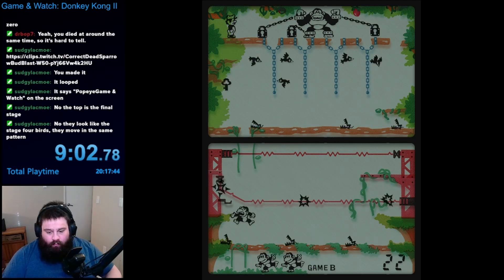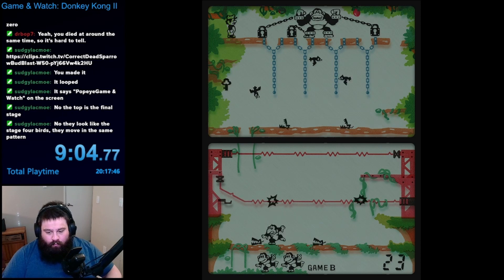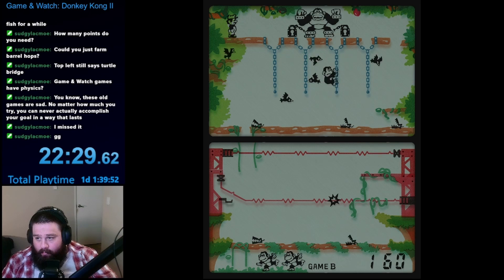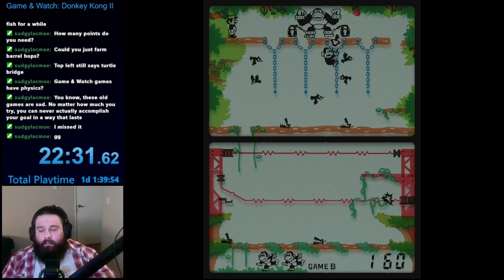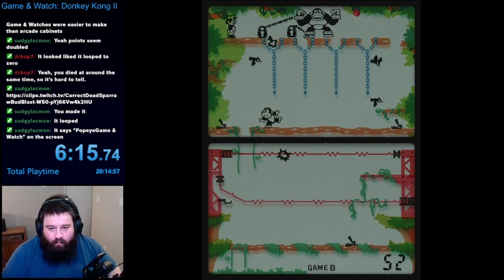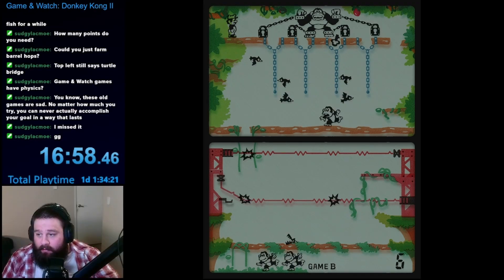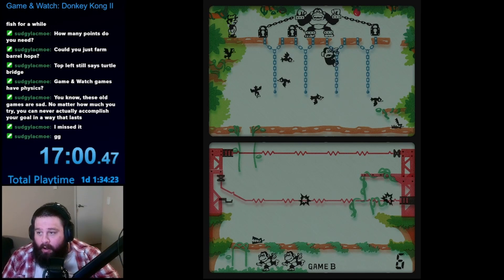After saving Donkey Kong in game mode A, I moved on to game mode B. This is where I started to run into problems. This mode threw a lot more enemies at you, and you pretty much had to make some close calls to make it to the top. Since I didn't totally understand the timing of everything yet, I lost my last life after only unlocking two of Donkey Kong's chains. This game is all about understanding the rhythm of the enemy movements and knowing what's safe and what isn't.